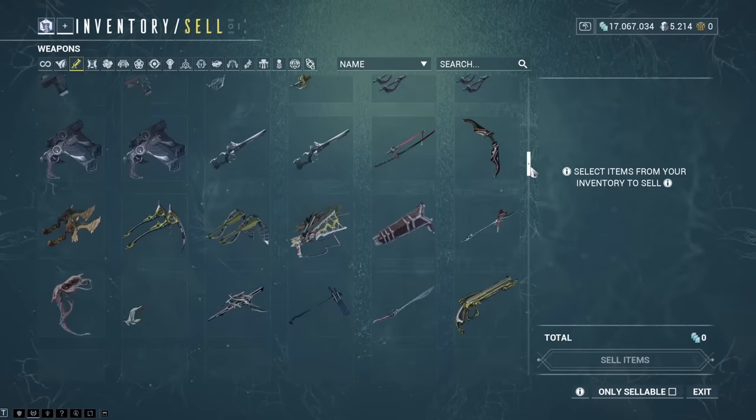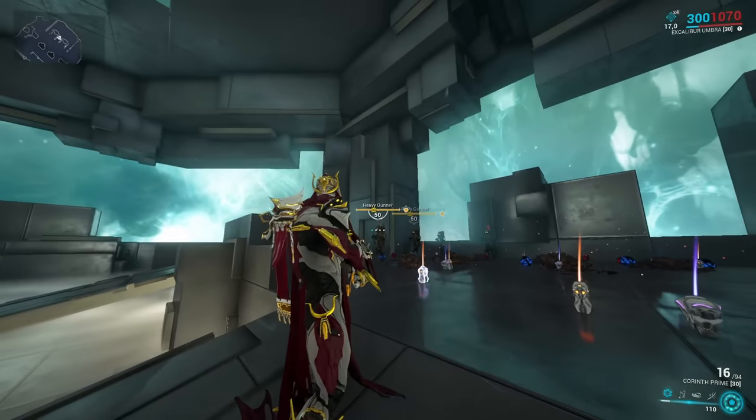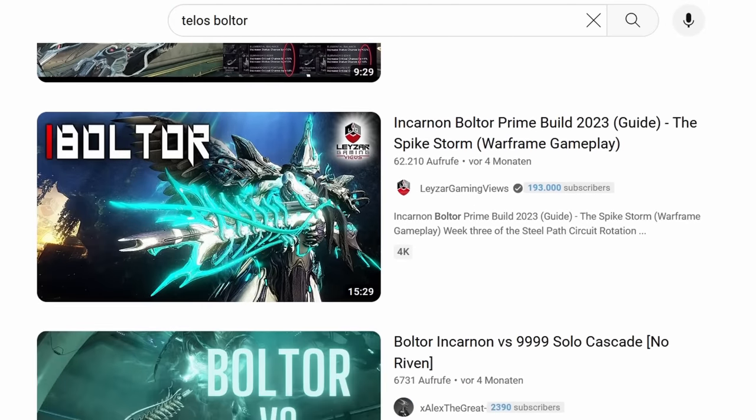Many weapons have quite some tricks up their sleeves that you'll only find out about by testing them in practice. If you already have the weapon, drop into a mission or go to the simulacrum. If you don't have it, find a gameplay video or guide on YouTube where it's explained in more detail.